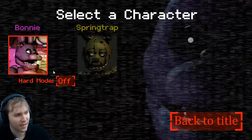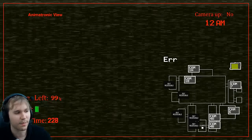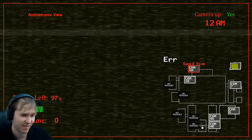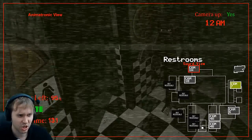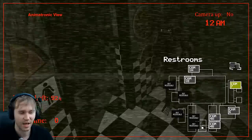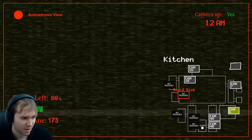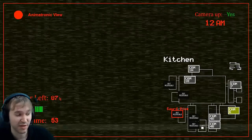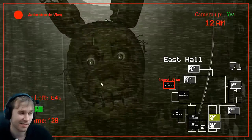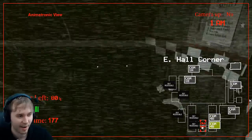So anyway, let's now play as Springtrap! This should be called Bonnie and Springtrap Simulator, don't you think? That makes sense. Let's slowly approach the guy's room. He's so determined — just look at him. He's like, 'I'm coming to get you! I'm gonna get you!' All right, it's the face of determination right there, everyone. He's a happy, happy Springtrap.